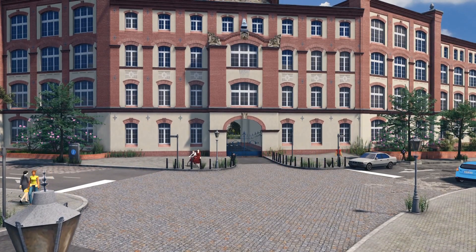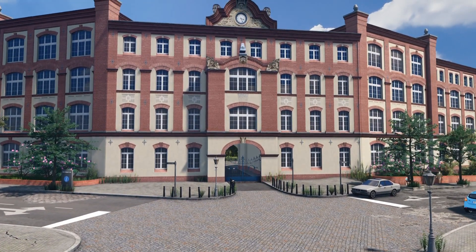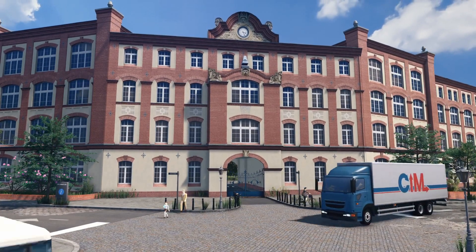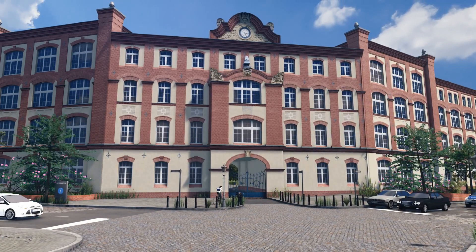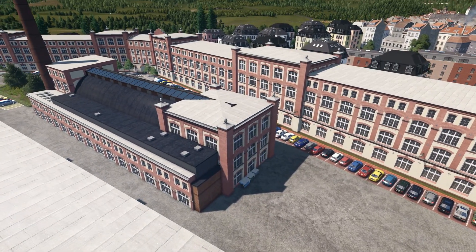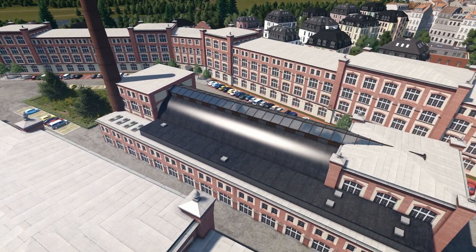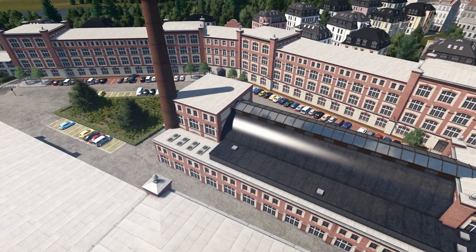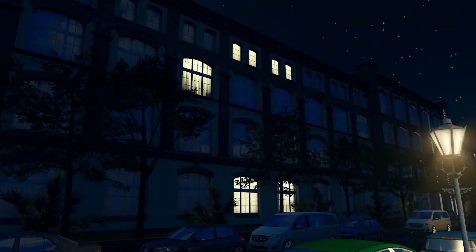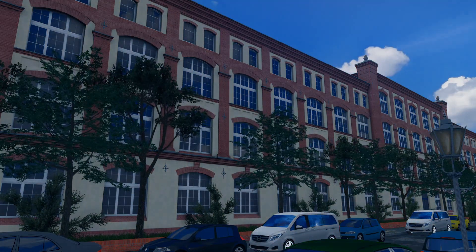The company grew to one of the biggest producers for kitchen appliances in Germany. The economic crisis of 1929 however hit the company hard. The factory complex, only built 30 years prior, had to be sold again. The company moved back to Radeberg. The complex survived World War II without any noteworthy damage and then housed a publicly owned company for cardboards. After the reunification of Germany this too stopped production, effectively ending 90 years of industrial use for the complex. In 1990 the complex was thoroughly renovated and nowadays houses offices. The initial builder of the complex, the Eschebach company, still exists today though much smaller.